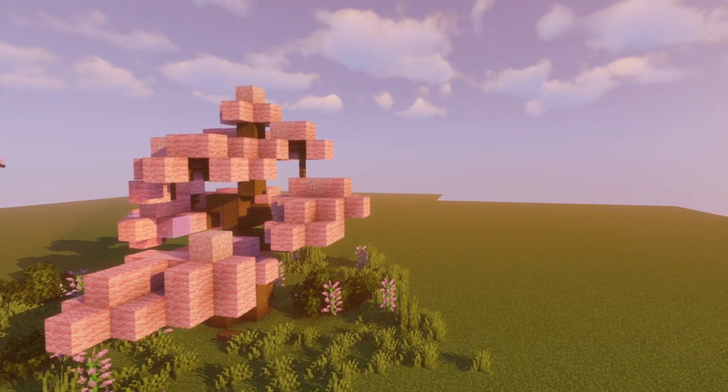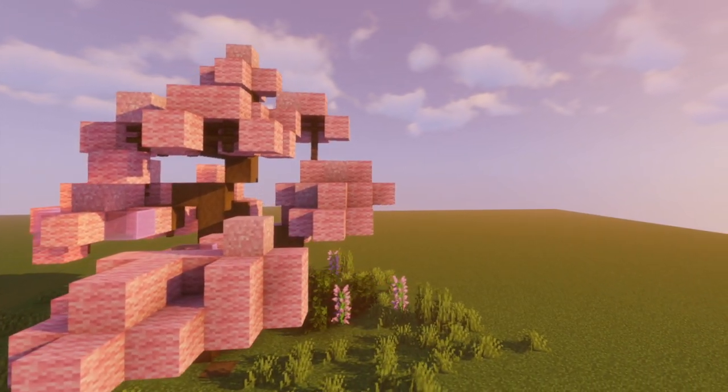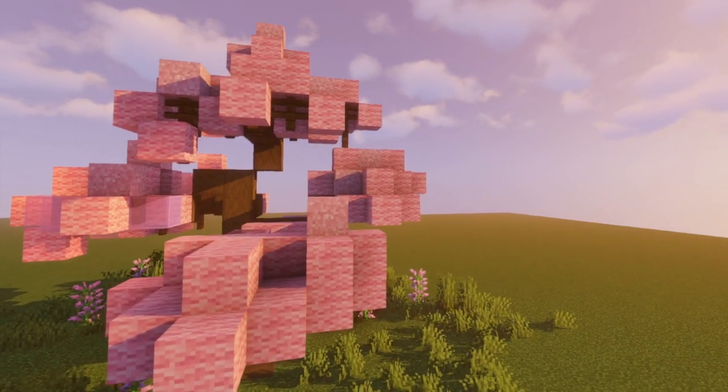Putting some of the glass blocks on the outside bits, just to stop the blossoms from being too blocky.